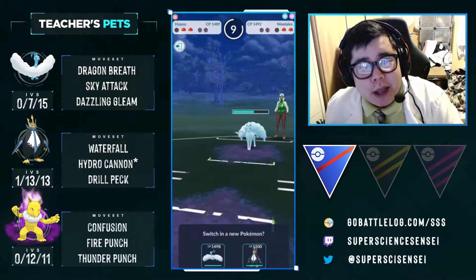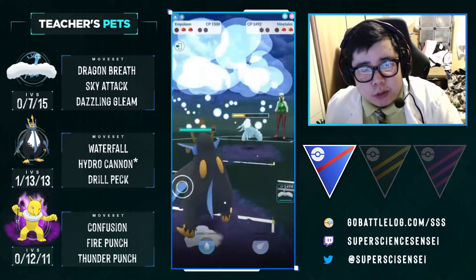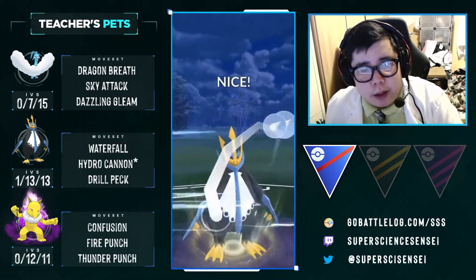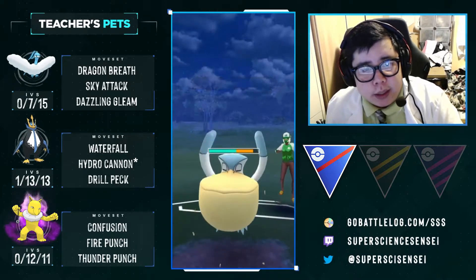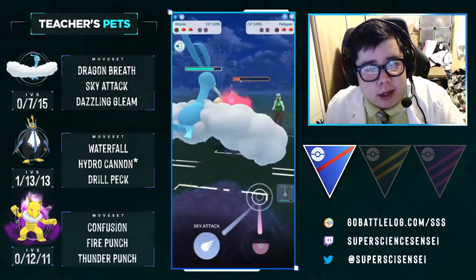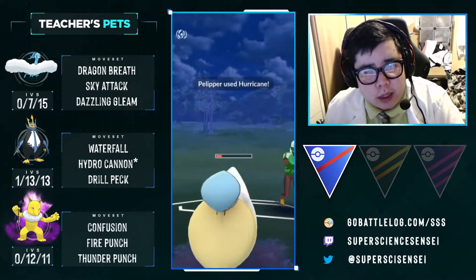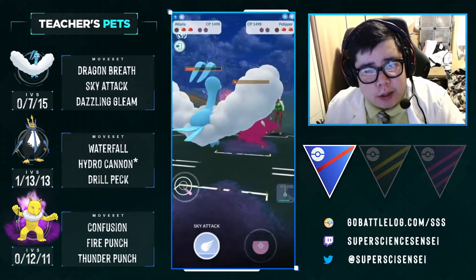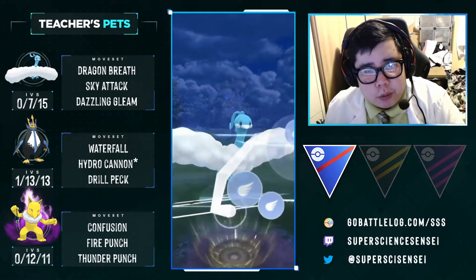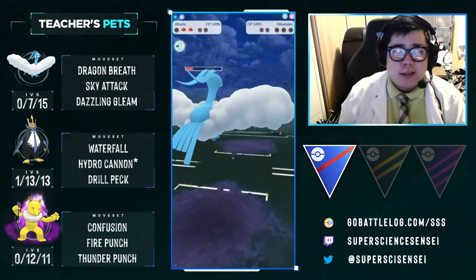We are able to get a shield and we do go down eventually. One of the best things about Empoleon is it absolutely walls Alolan Ninetales and Skarmory — these matchups are so awesome. We don't shield anything, we're just going to farm it down. They go into a Pelipper and we throw a Drill Peck because it's neutral. We go back to our Altaria for delicious Sky Attack damage onto the Pelipper. That Alolan Ninetales, even if it farms us completely down, will not have the damage to kill — and it was so low it died to the Sky Attack anyway. GG.